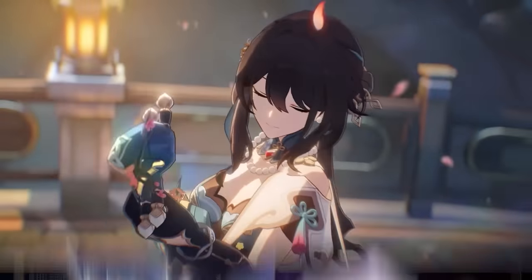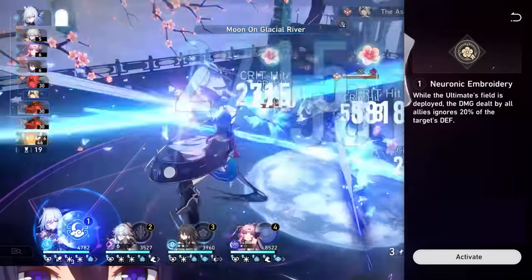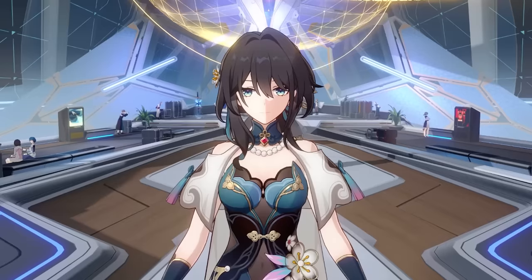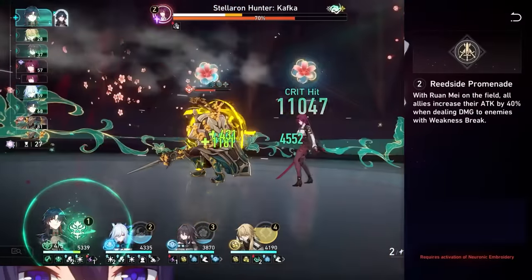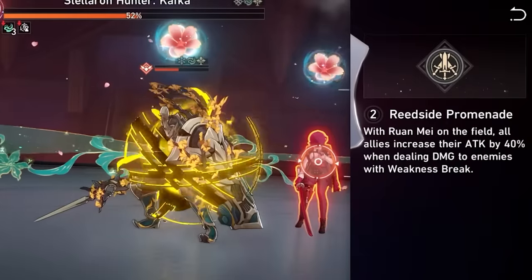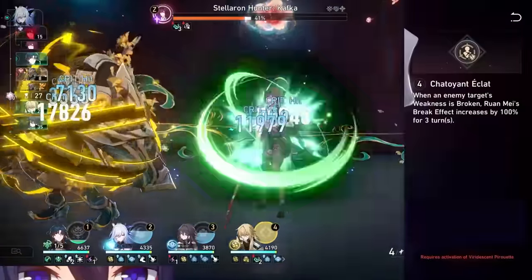Let's talk about these Eidolons, because holy shit! Her E1 makes it so that when her ultimate is up, your team ignores 20% of defense. As if Ruan Mei didn't already give you the highest damage bonus in the game, speed buffs, break buffs, and the ability to ignore resistances — they gave her defense ignore with E1. I'm pretty sure Ruan Mei buffs everything in the game except attack. E2 makes it so all allies get a 40% attack buff when hitting enemies with their weakness broken, and as someone who's played Ruan Mei, it's not hard to keep their weakness broken. E3 is an ultimate and talent level up, nice for resistance penetration and speed. E4 is a break effect buff for Ruan Mei — just a bit of a damage increase.